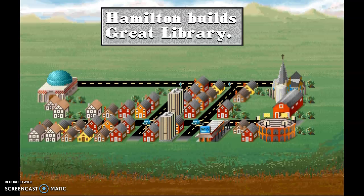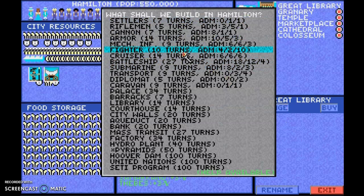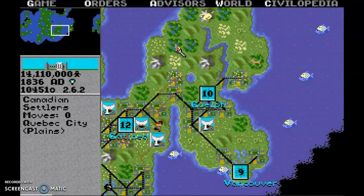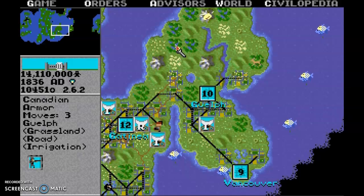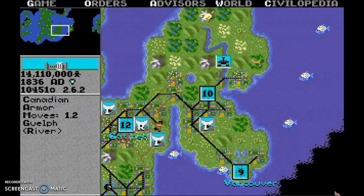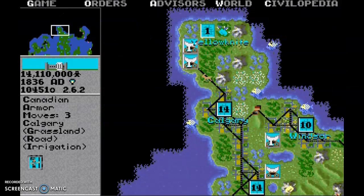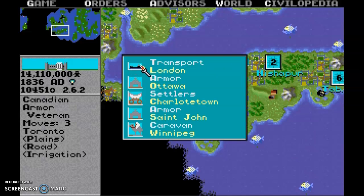I'm wondering why they're upset with us — what did I do? Hamilton built the Great Library, which serves no purpose other than to increase my score. I'm going to see if there are any units up here — and there are some units. I'll wait for this unit to unload.